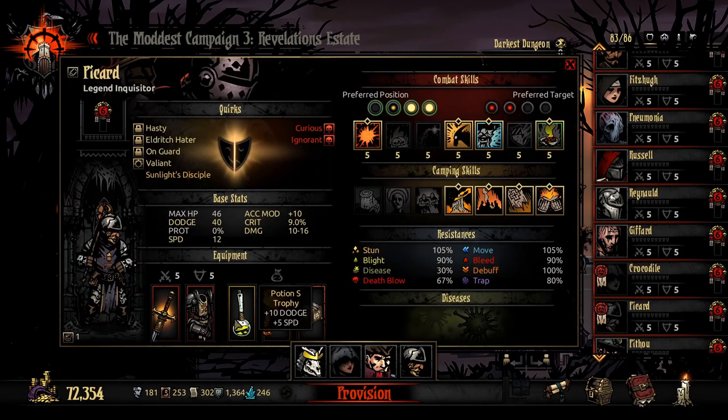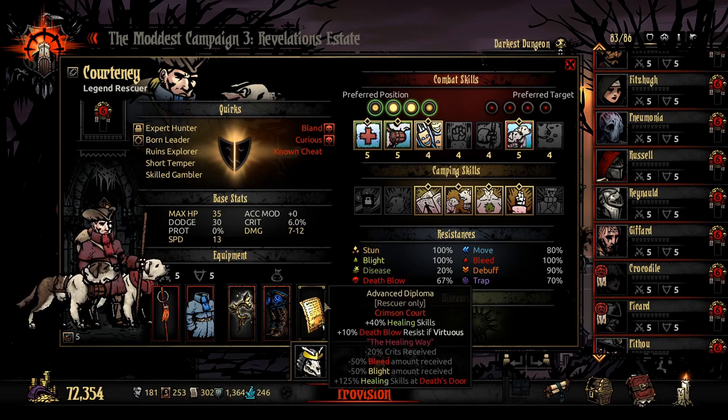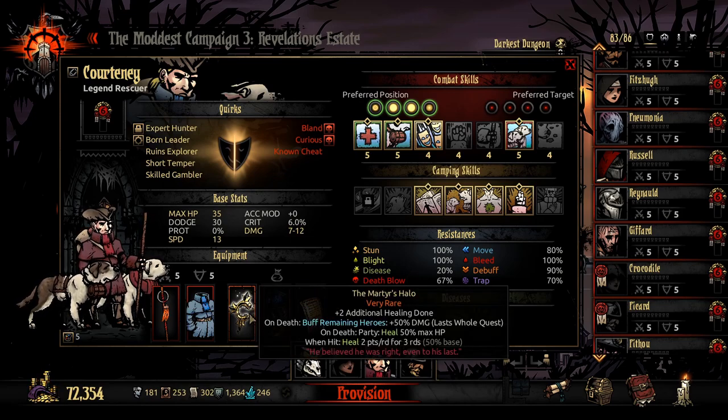We have an Inquisitor who is running speed, stun percentage, and then accuracy. We have a Rescuer - this is sadly not my good Rescuer. This is my secondary one because the first one's in the Sanitarium. He's running healing, speed, HP, and then more healing.